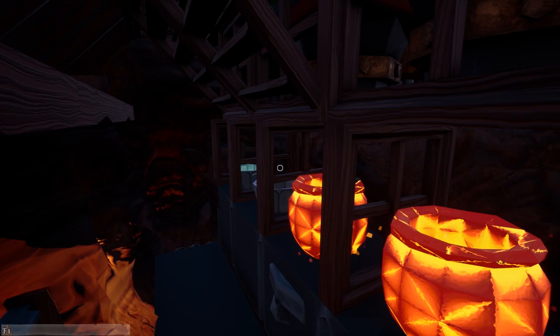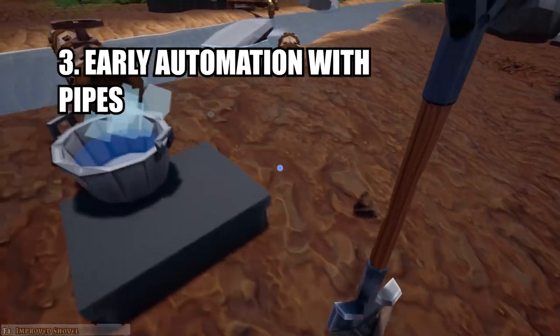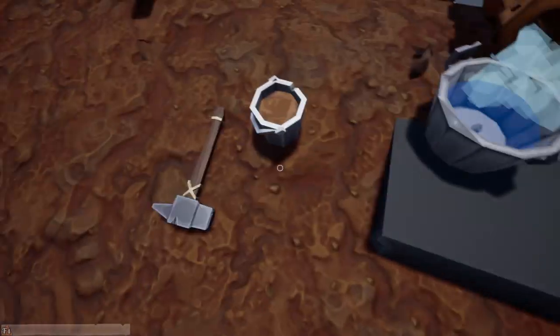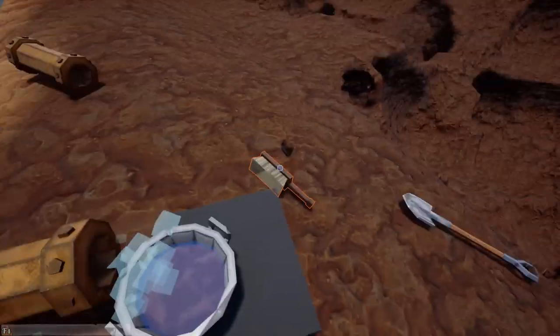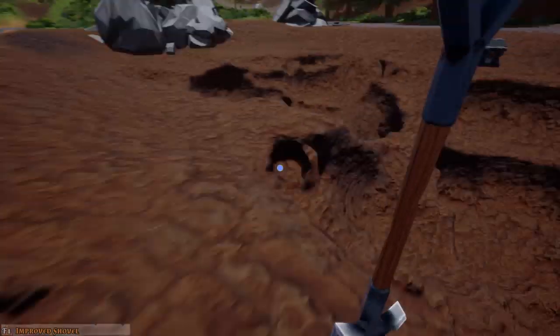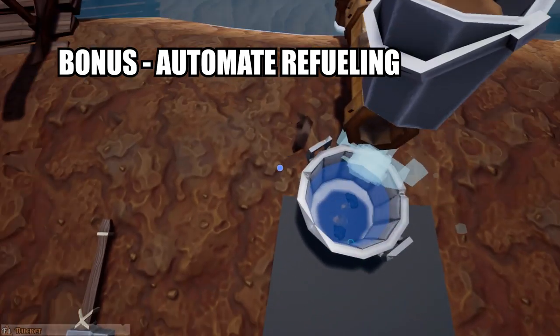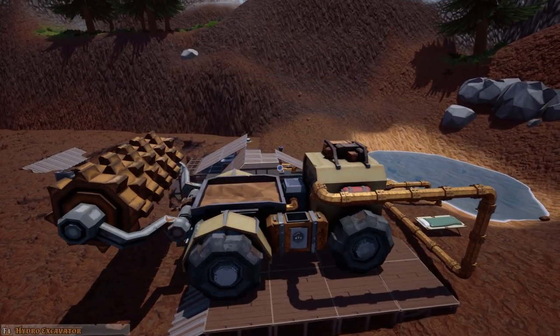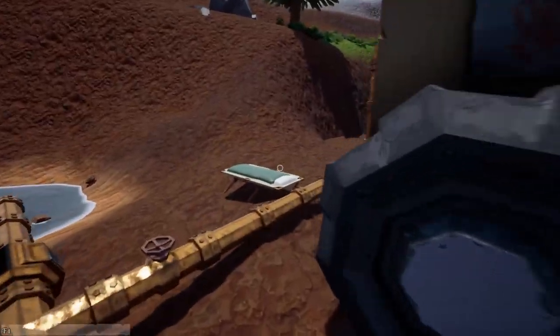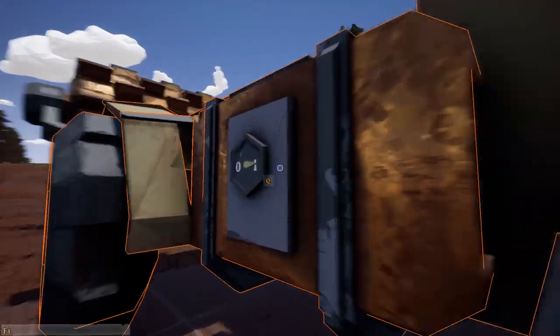Third, we have automation with pipes. From the get go, using a water pipe can increase the efficiency of hand panning by placing a pan underneath a drip so that the pan refills automatically to be washed out. You can also automate refueling your vehicles, which will equally be a godsend. Just route the pipes to your truck or excavator's water tank and let it drip in.